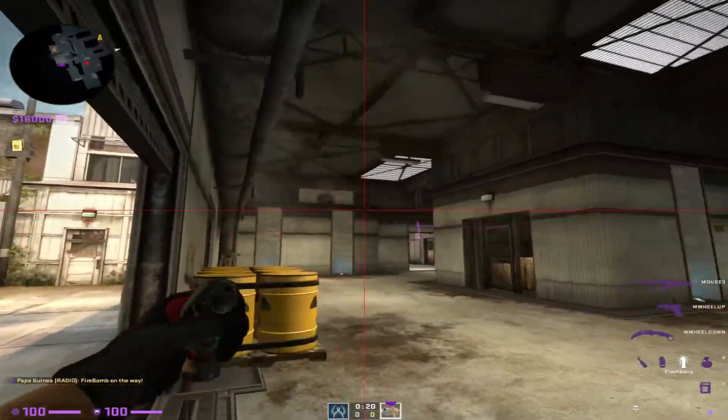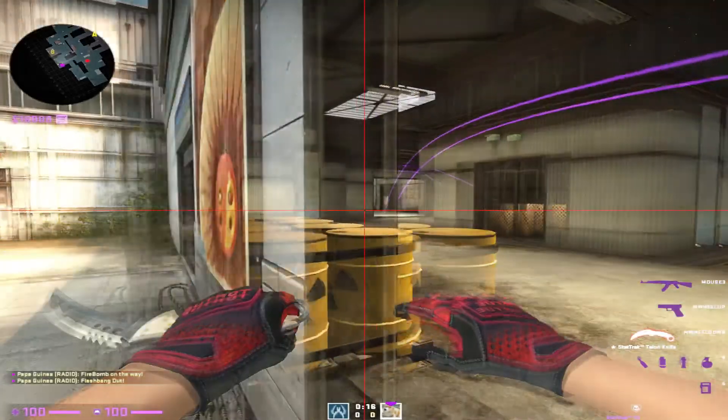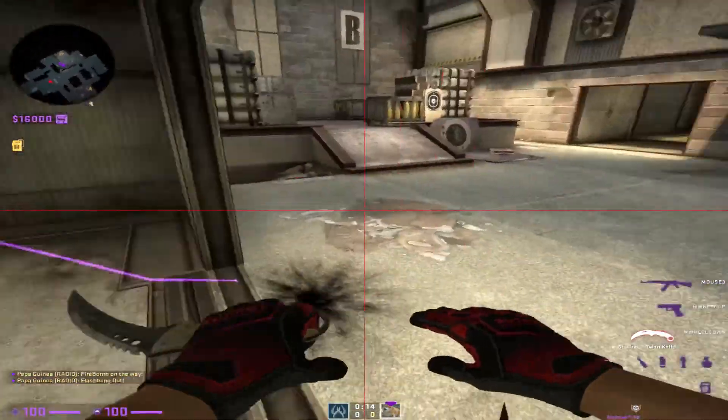Coming over to sunroom. Here's a good pop flash. Just left click, left back. That'll pop pretty good right here.